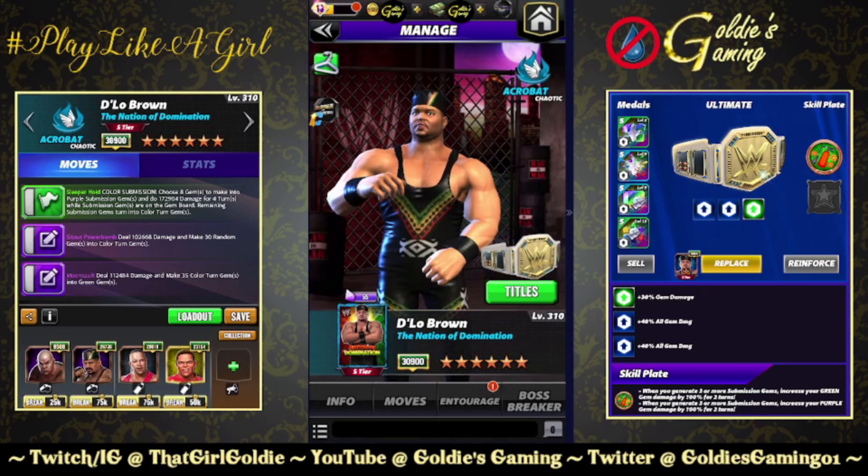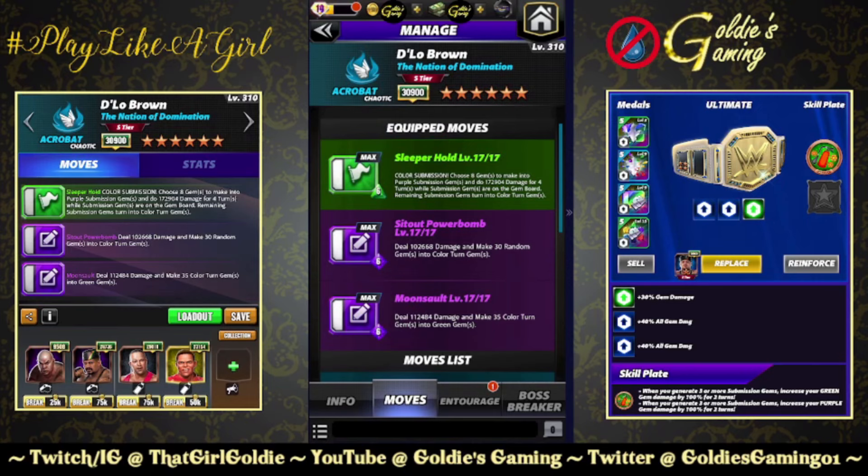He is your chase character, so I'm bringing out the fancy schmancy 30% preview strap. The first build we're going to take a look at is available at three star. We have the Sleeper Hold: 6MP color submission, choose eight gems to make into purple submission gems, and do 172,904 damage for four turns while submission gems are on the gem board. Remaining submission gems turn into color turn gems.